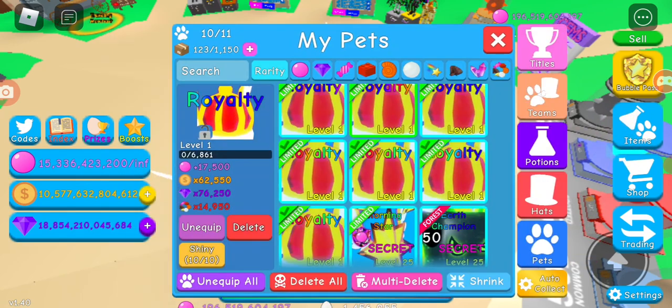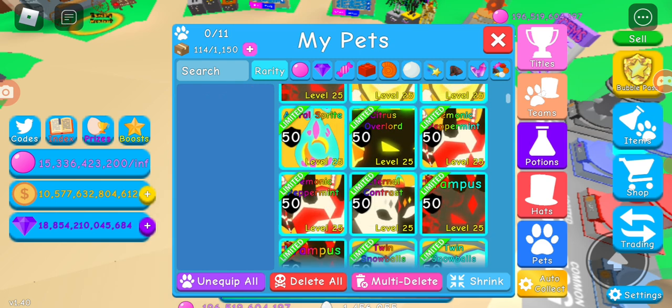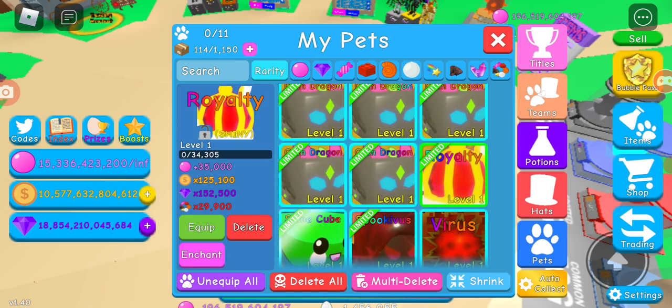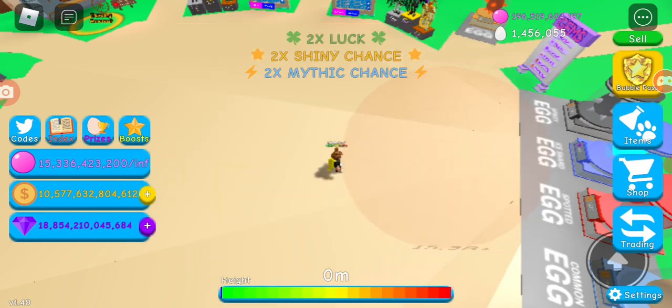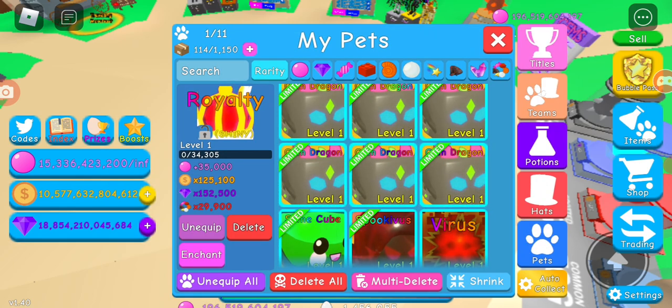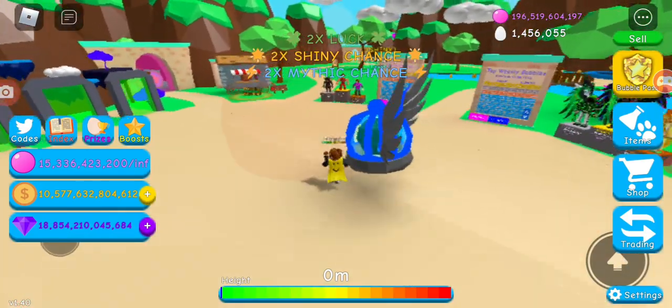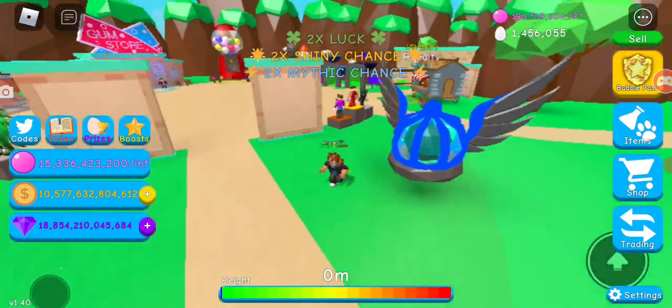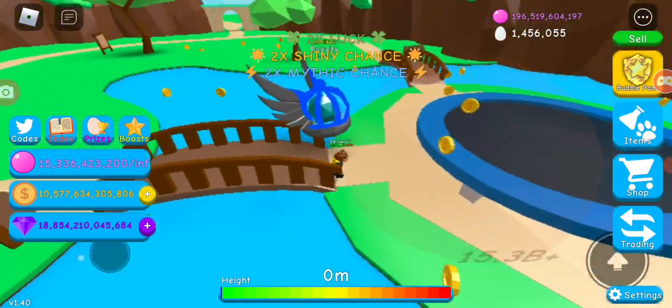Making a shiny now — three, two, one, drum roll! The normal shiny costs 35,000 bubbles, 125,100 coins, 150,500 gems, and 29,000 currency. I want to max this pet but I don't have potions, so I might trade for some. It looks very good — blue color with yellow wings. The blue color is amazing on this pet.